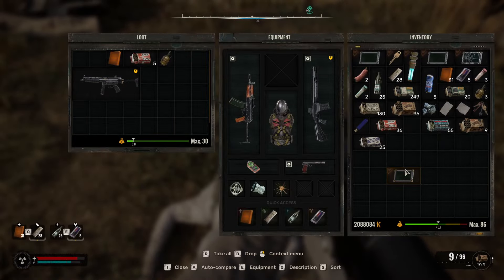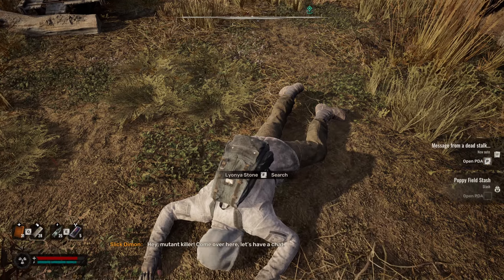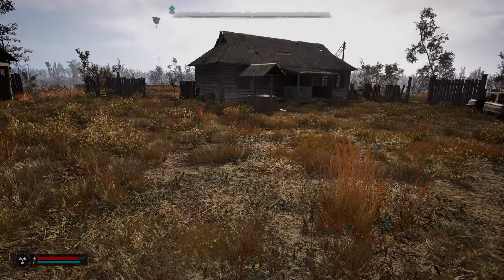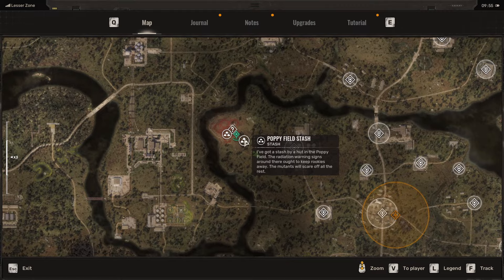So this guy has a PDA on him. When you pick it up, it says they put four radiation signs near a stash to make it look like radiation so no one will go near it. As soon as you get that, it pops up the poppy field stash on the map. Go ahead and track it.